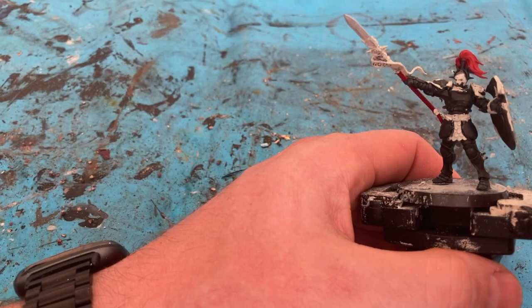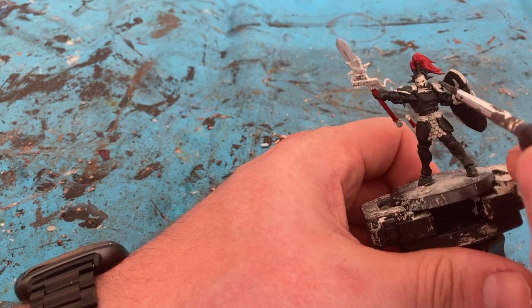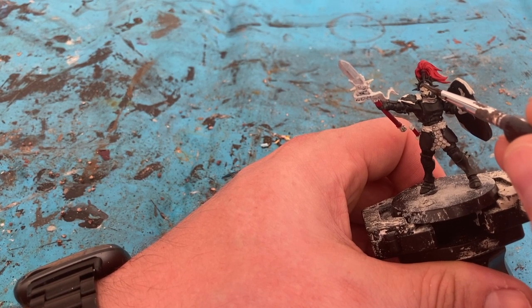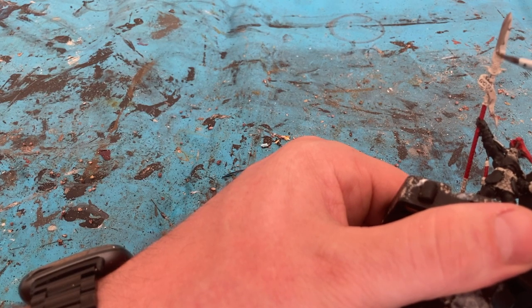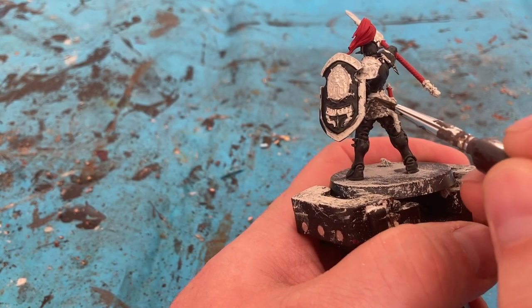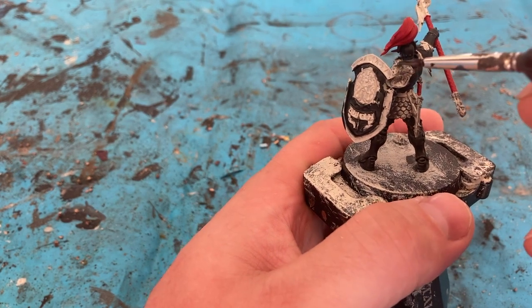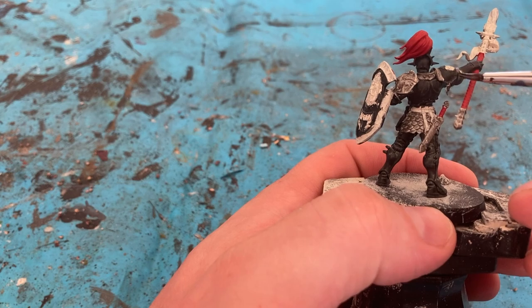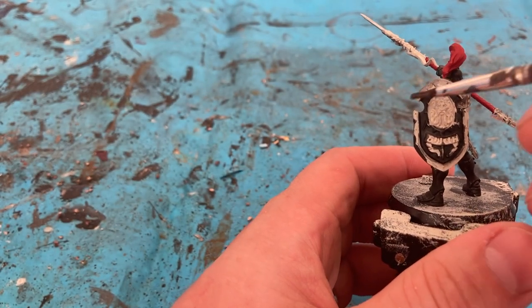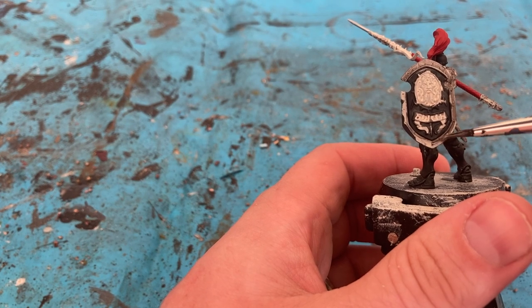Next color is Lead Belcher. With the Lead Belcher I'm picking up the plated armor, the buckle of the belt, the edges of the armor, the face plate, the spear blade, on the head, again on the reverse, plate armor — and this guy, because he's a prime — the shoulder pad, collar, outside edges of armor, and on the shield the same thing: outside edges.